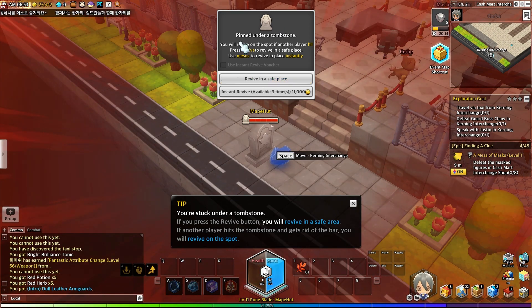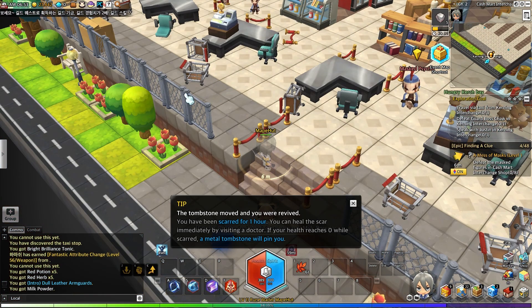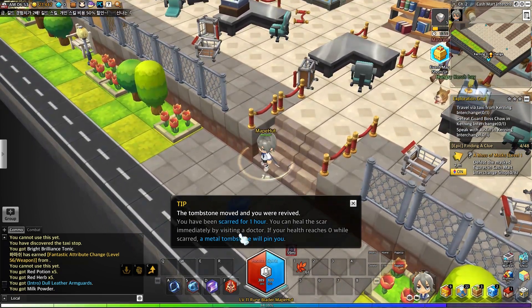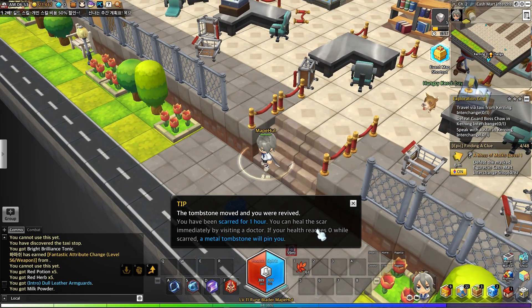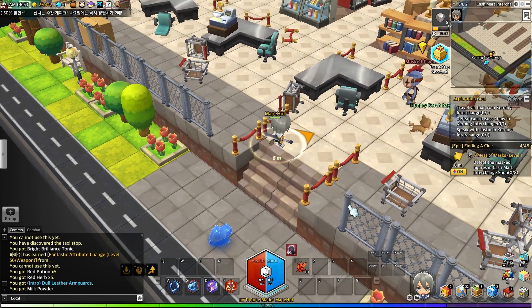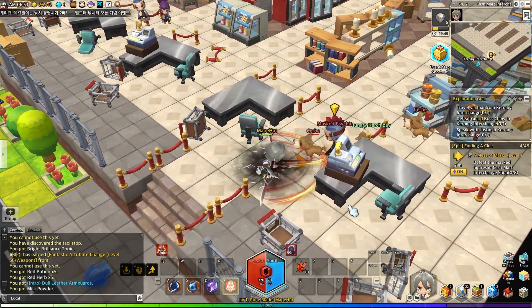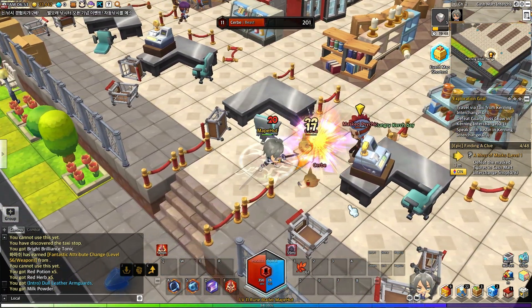And we died — rip. This is our first time dying. Okay: you will revive on the spot if another player hits revive, or use mesos to revive instantly, or revive in a safe place. You have been scarred for one hour — you can heal the scar immediately by visiting a doctor. If your health reaches zero while scarred, a metal tombstone will pin you. Interesting — thanks for letting me know.